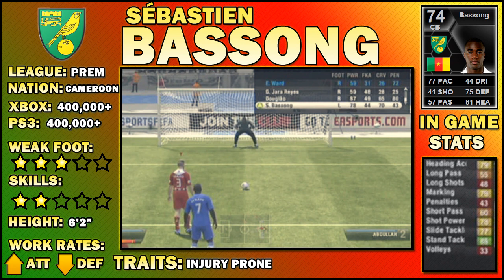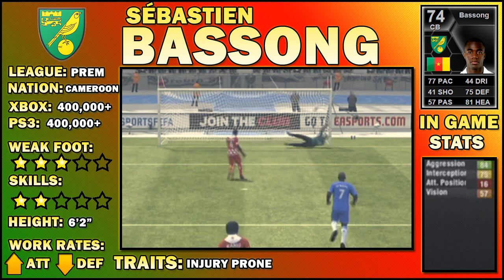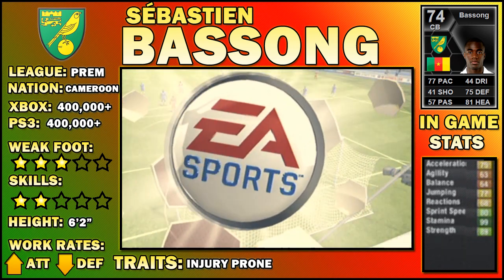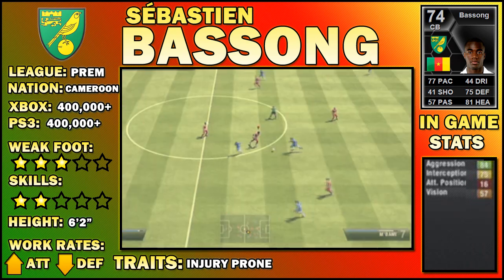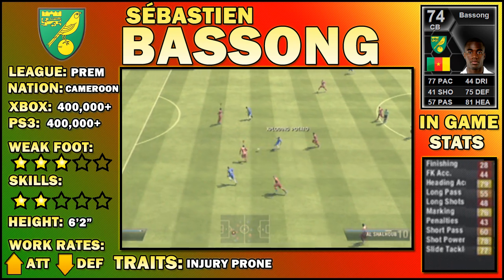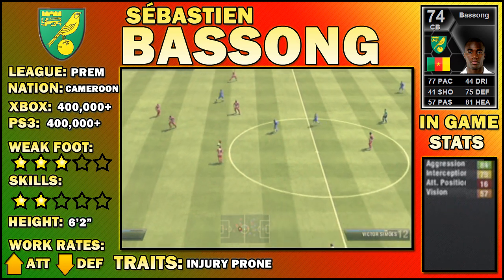So if any attackers do actually manage to gain a yard of pace or so on him, if you put in a nicely timed tackle, you'll win the ball back with no worries. Leaving the best stat till last, as you would have been able to see in the bottom right corner of the screen, in-form Bassong has an 88 for his standing tackle. This puts him head and shoulders above the other silver players, and he is up there with the best centre-backs on the game. He is actually something like five stats higher than the next best silver defender, so that stat is clearly causing his high price tag.